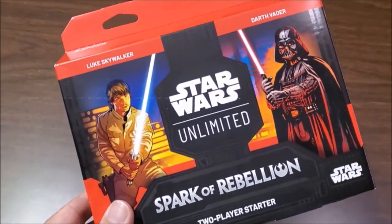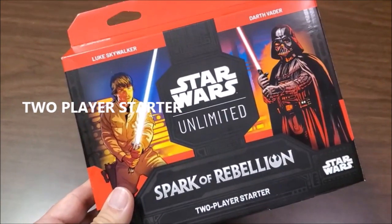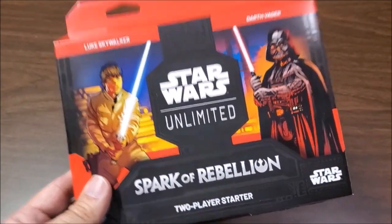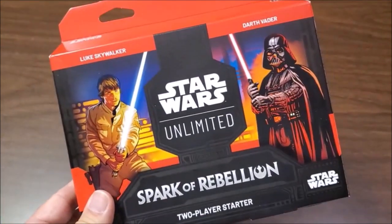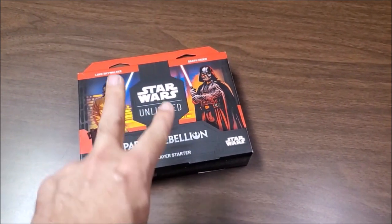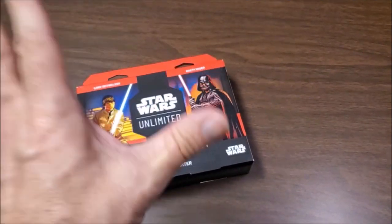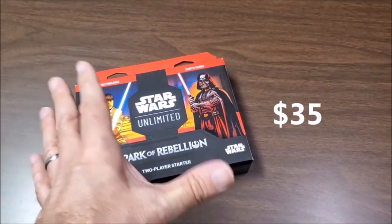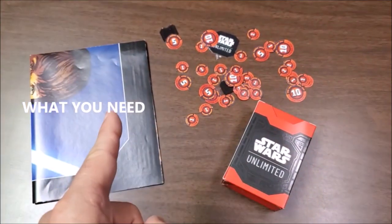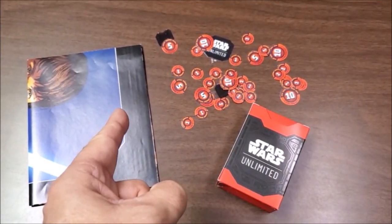Everything you need is right here in the two-player starter box, and that's what I'm going to use for this explanation. This has everything you need for a two-player game. It's got two decks of cards, two playmats, the rulebook, and all the counters. It's a great, affordable, low-cost way to jump into the game and start playing right away. Before starting, each player needs three things: a deck of cards, counters, and a playmat.